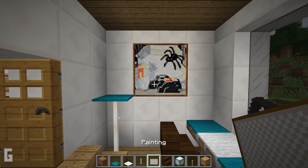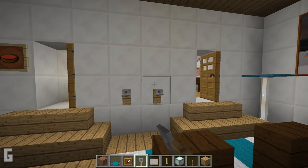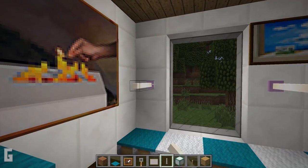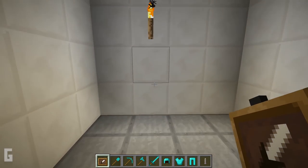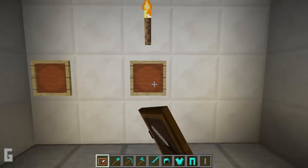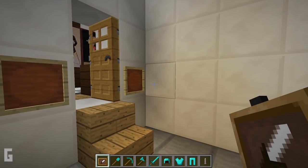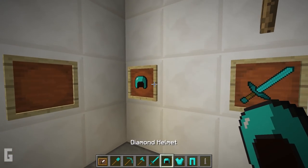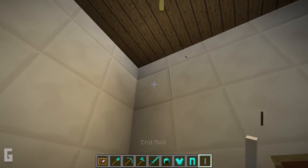Then we can add in paintings and a few hooks on the walls as well. And then if you would like more lighting we can add in extra end rods. Then in the garage we can place item frames on the walls, and in the item frames I'm going to place tools. And then I'm going to also add in end rods for overhead lighting.